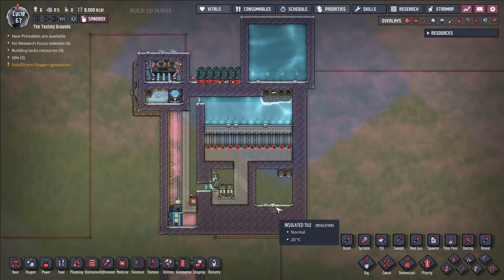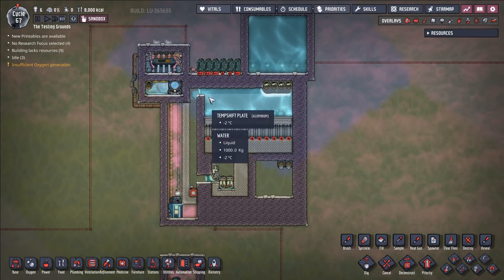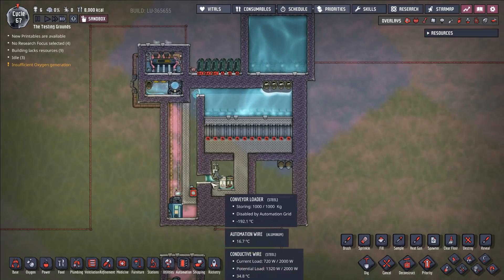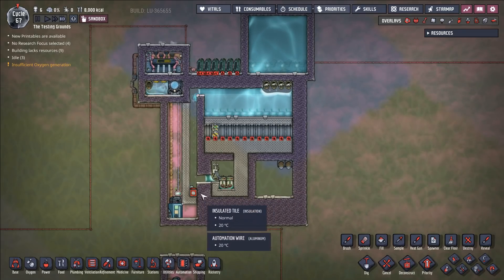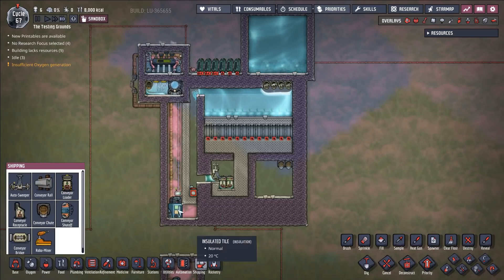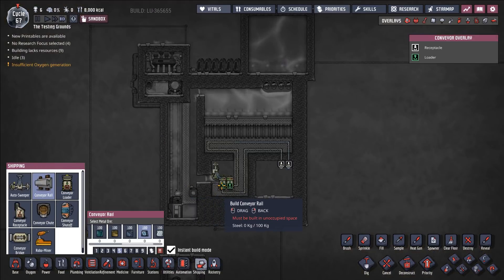Let's make an ice machine. Here, we have a temperature control system that is powered by the output of this system. We are running with conveyor rail — let's go to shipping, conveyor rail — we are running the conveyor rail.